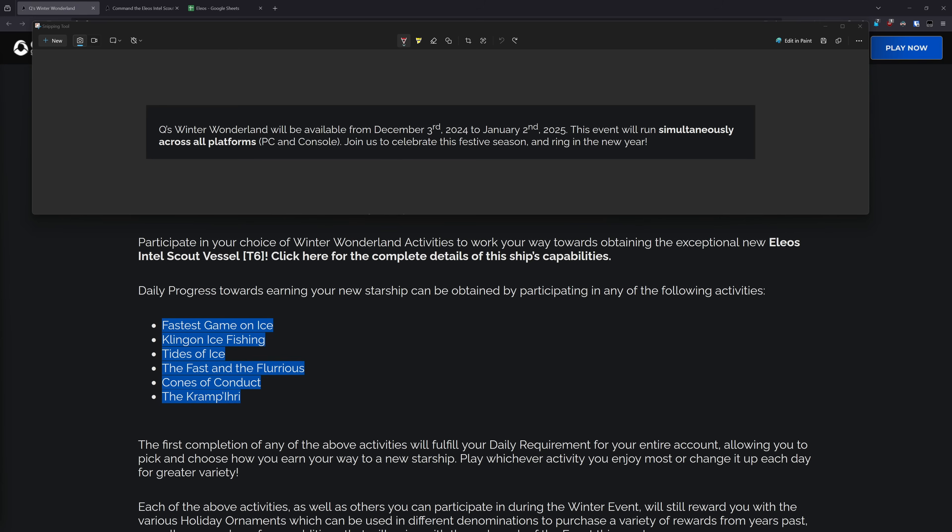In addition, a buyout option will be available, typically for the winter event. You're looking at a buyout that is going to cost 1,000 lobi, and then it decreases by 50 for each day of the event you have completed.